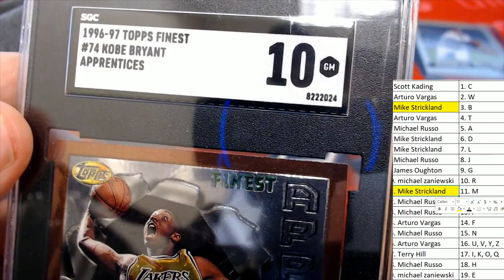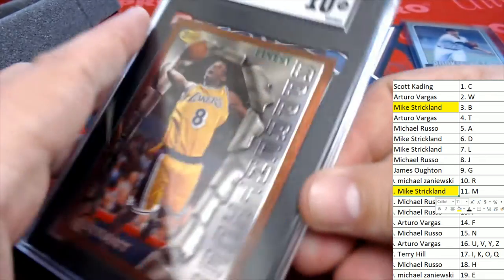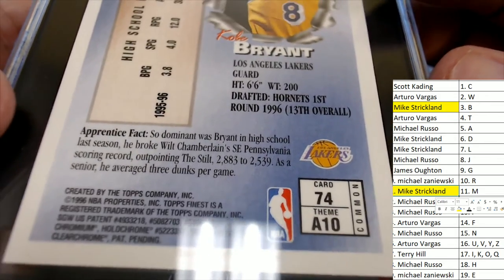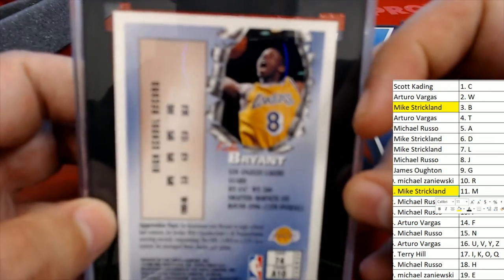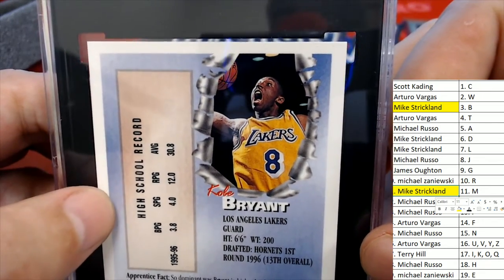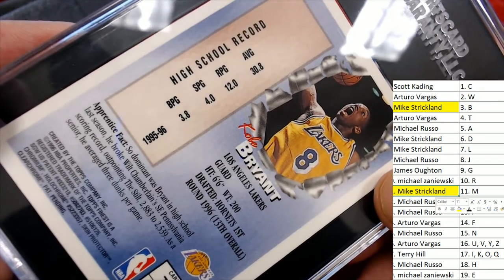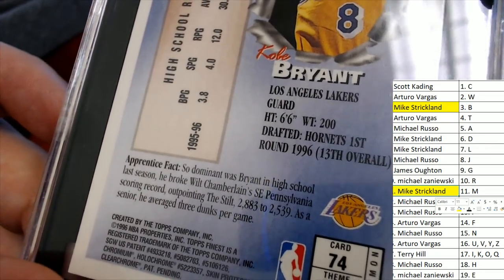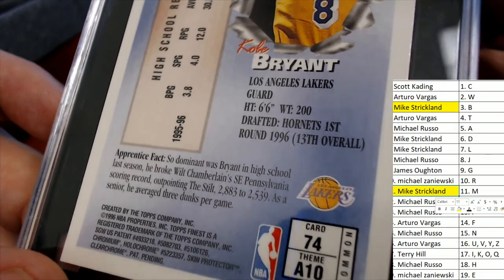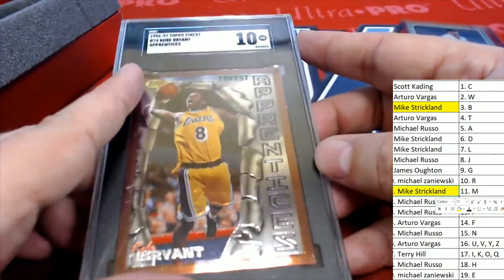You got a perfect grade on this thing — it's an SGC grade Gem Mint 10 Kobe Bryant Finest Apprentices. That is really cool, what a great looking rookie card. You can see in '95-'96 what he did in high school — an Apprentice fact: he broke Wilt Chamberlain's scoring record. Wow, this is just a really nice, beautiful piece here.